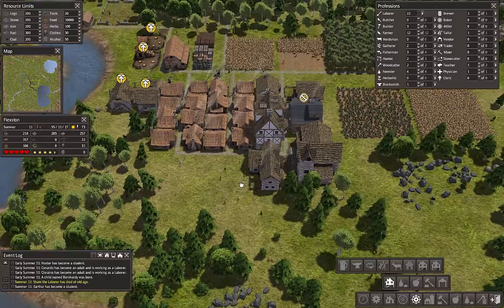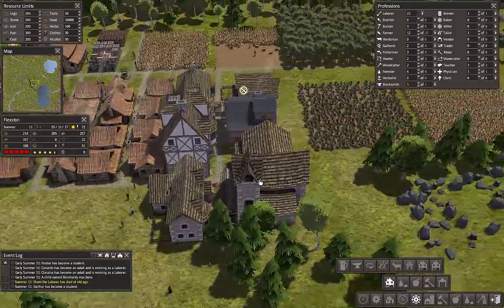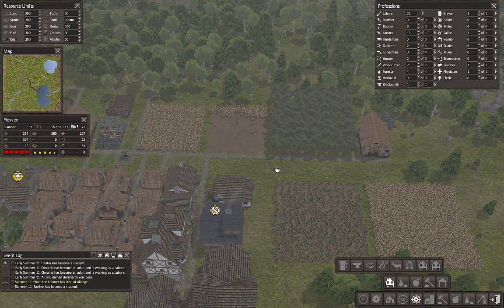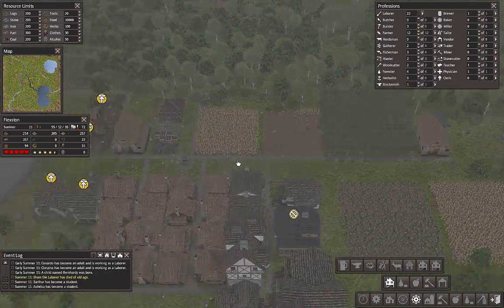Welcome to Flexible Games, where we are playing Banished, going for population — thousands and thousands of people — trying to see what we can do.